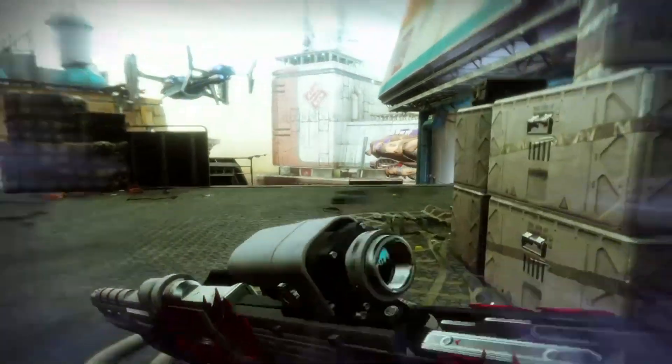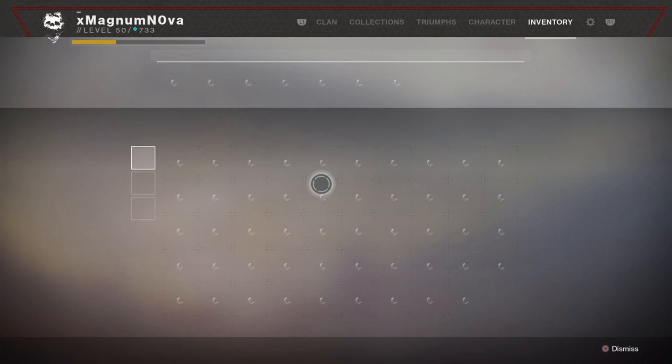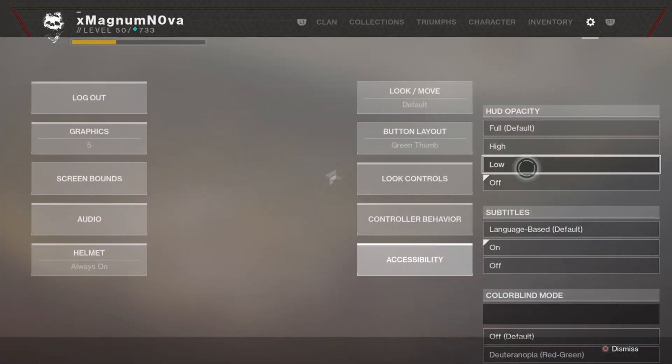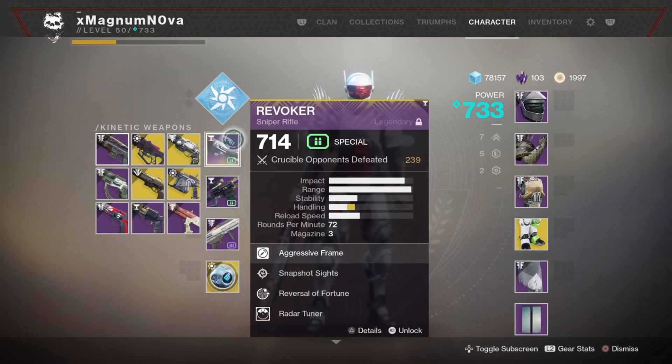Hey, what is up YouTube? I'm gonna be showing you how to kill Oryx before Shadowkeep. So what you want to do in order to do this is go to your settings, turn off your HUD, go to your character, and equip the sniper with the most range.